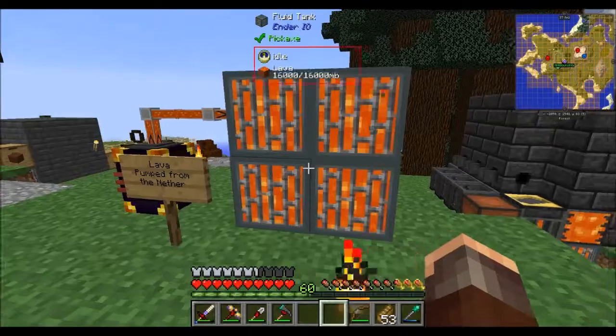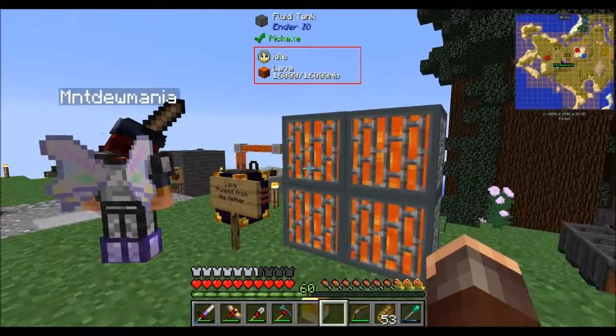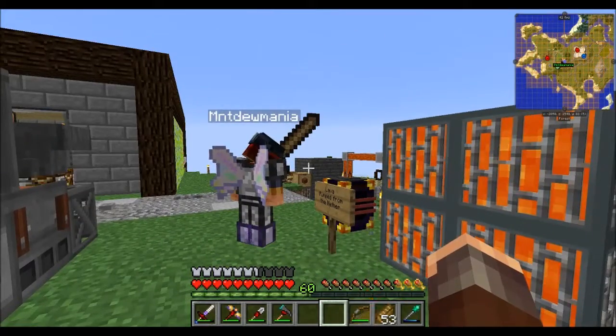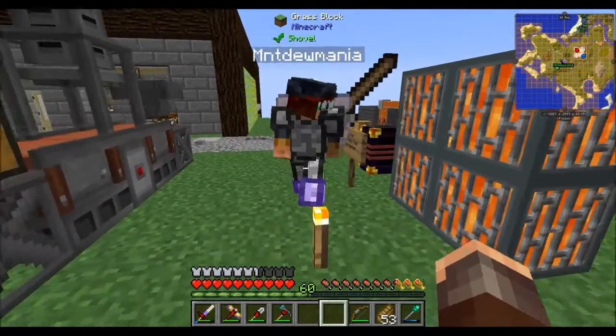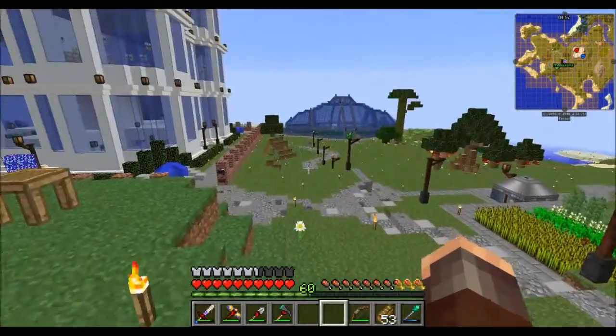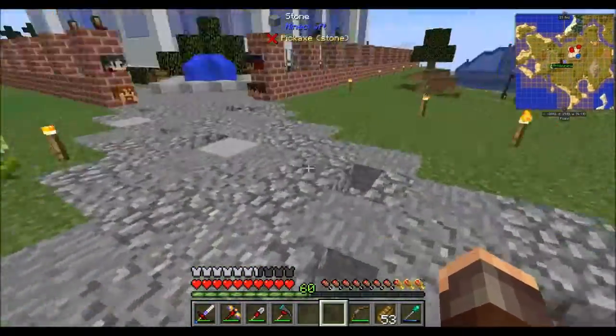We've now got a pump in the nether — your favorite place — and it's pumping out lava from there. We may look at that in another episode because there are a few things in there I want to show you first, so I'll show you the pump probably in another episode when we've got more time.